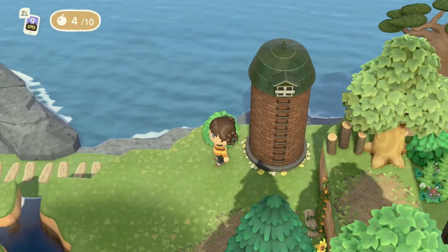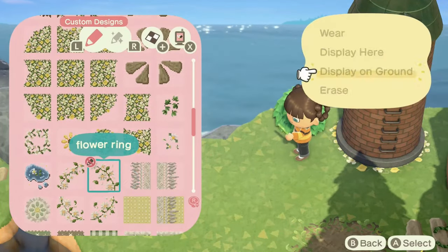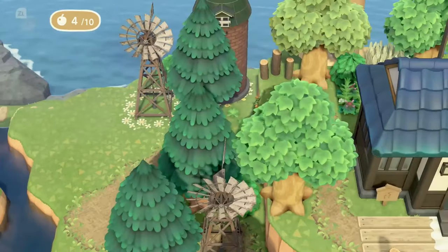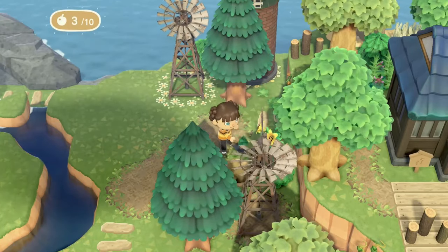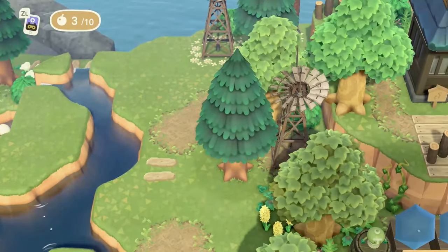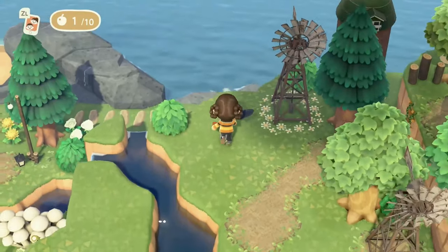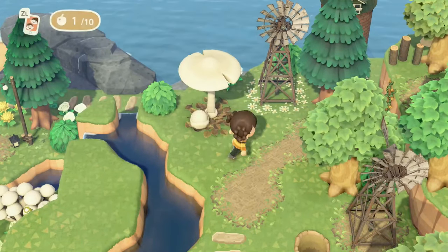We're using silos and windmills back here just because that's what I seem to be using throughout this island. I didn't really intend for this island to have a theme — it's basically everything that I love in Animal Crossing. But it seems like it kind of leaned towards spring core, which just seemed to be what I was really enjoying at the time. I don't know if there's any rhyme or reason to it; it just happened to be the island items that I really like right now.